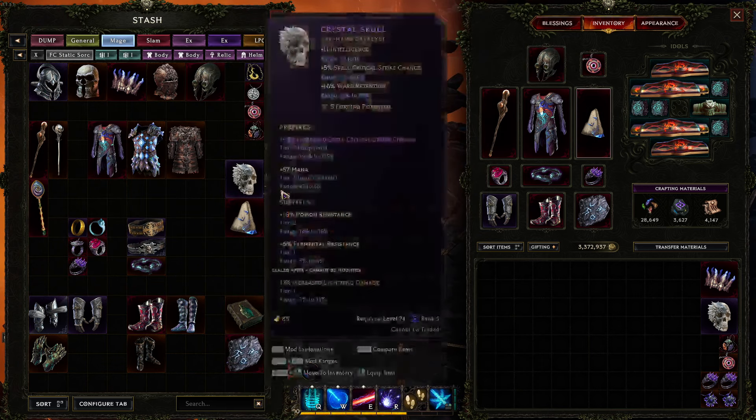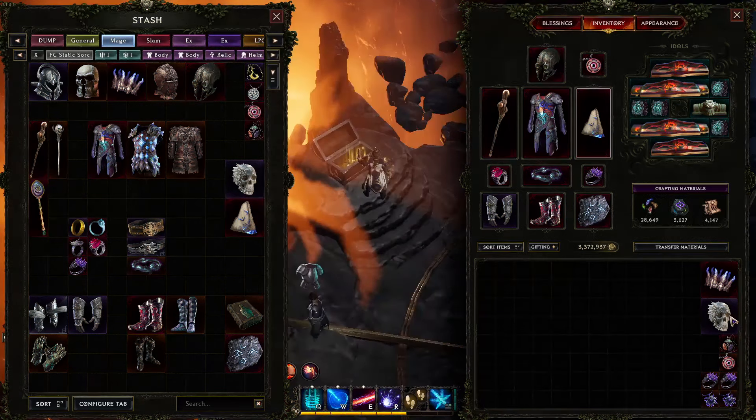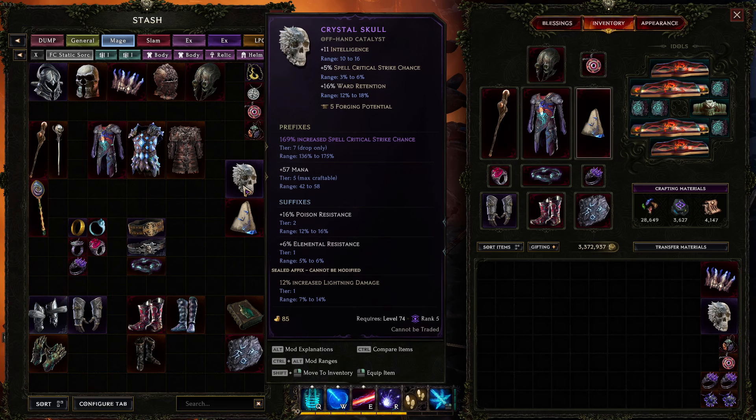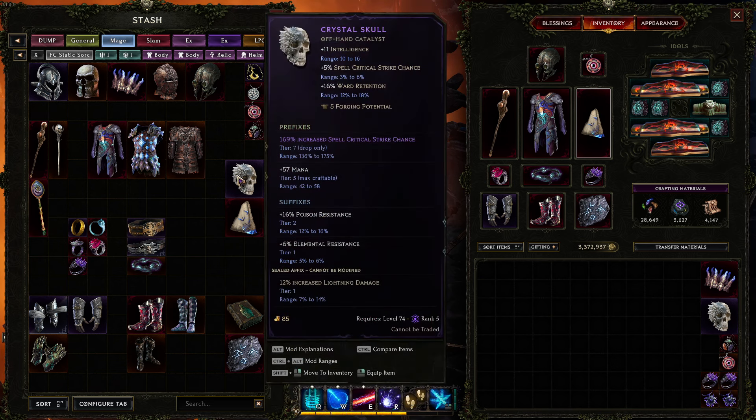The catalyst is another potential source of crit chance. If you're still working with mid-tier gear, you'll probably want to swap into a Crystal Skull when doing bosses — it has base crit, which helps you reach crit cap with Static Orb. For clearing, you really need the Enigma, because it applies the Spark Charge damage scaling: plus 2 flat lightning per int, which is very important for AoE. Crystal Skull is very important for single target when your gear isn't very strong.